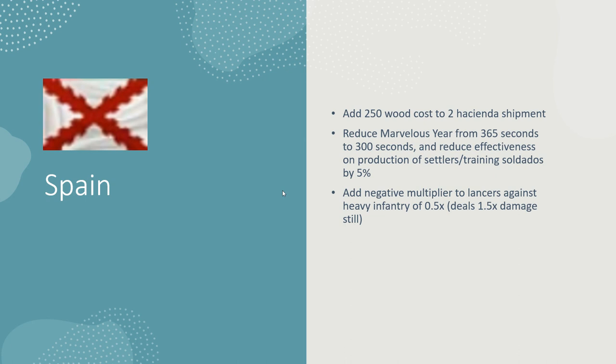Marvelous Year is actually ridiculously good. I don't think Marvelous Year should decrease the train time for villagers from the hacienda — it shouldn't be associated with the hacienda at all. You can have three TCs and Marvelous Year affects all three, which is fine. But to also affect the train time of villagers from the haciendas is insane — you essentially have five TCs at that point. You're basically producing villagers from five TCs, and it's way too good. Marvelous Year should be nerfed so it doesn't impact hacienda villager train time.